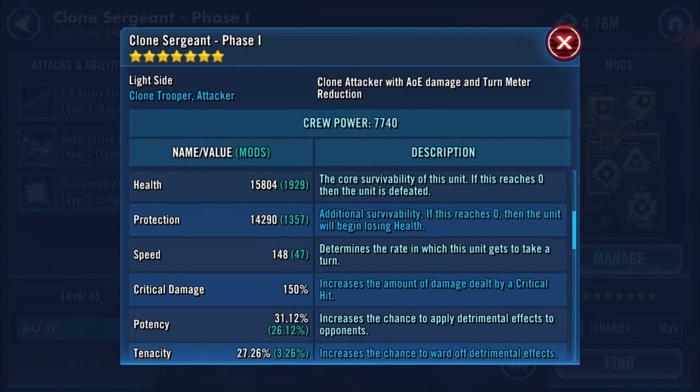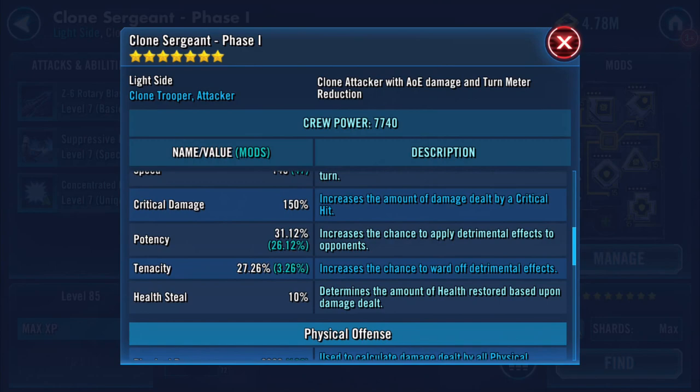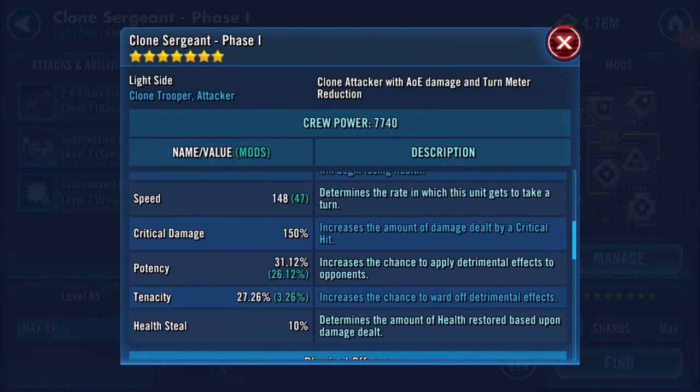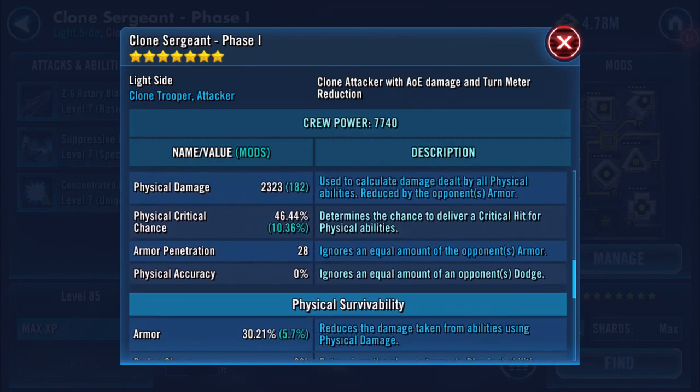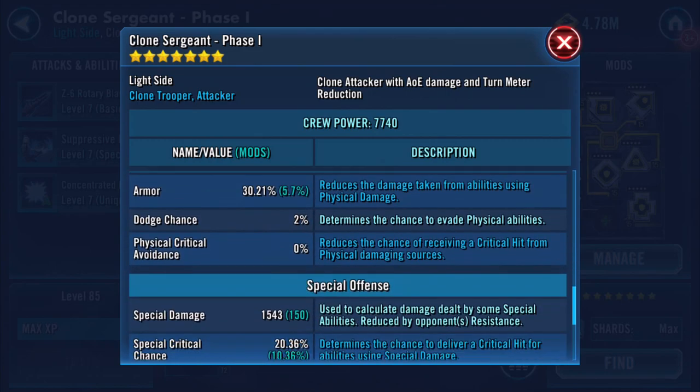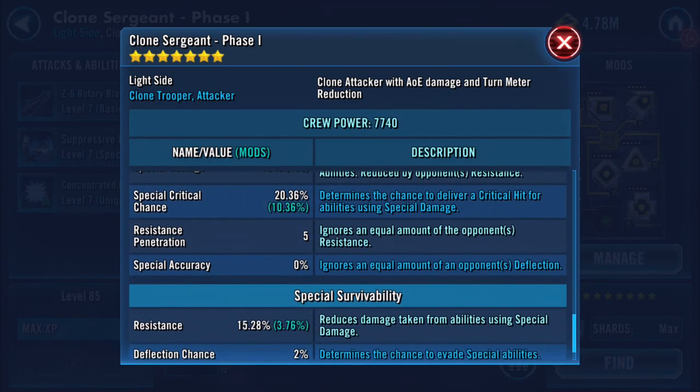At present he's got — rounding up or down — about 16,000 health and 14,000 protection, speed 148, 47 enhanced physical damage 2,323, and 1,543 on special damage.